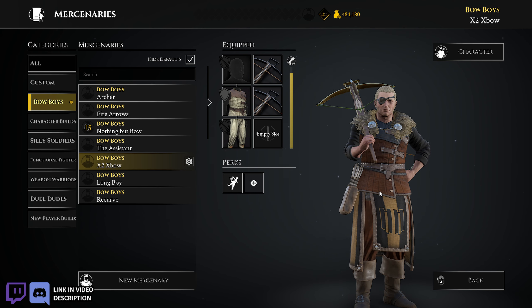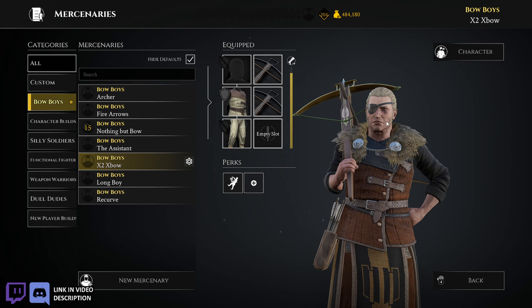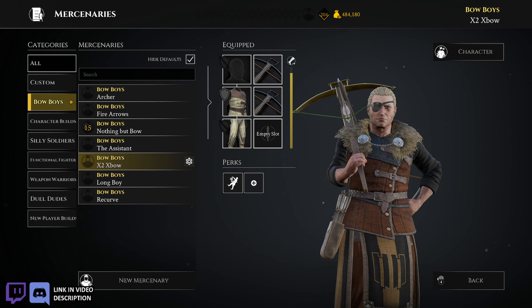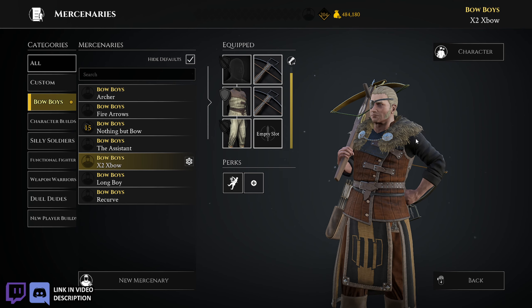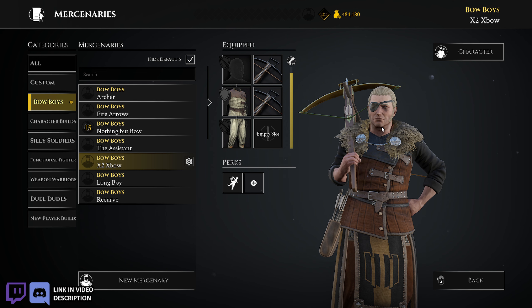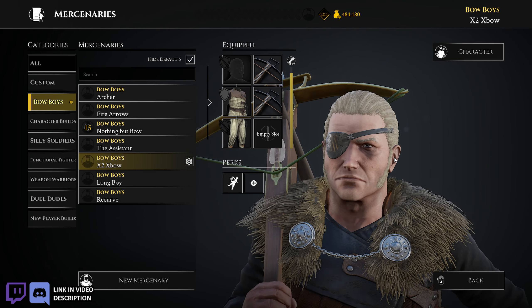Double Crossbows — self-explanatory. It's two crossbows, that's the build. I just wanted to make it so I did, and I gave him an eye patch because I thought it would be funny having an archer with just one eye. But then again, think of Ana from Overwatch — she's a sniper with one eye and it works out for her. So that's the build, nothing crazy.